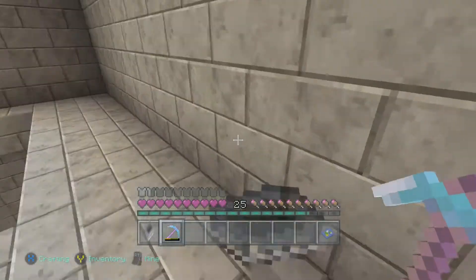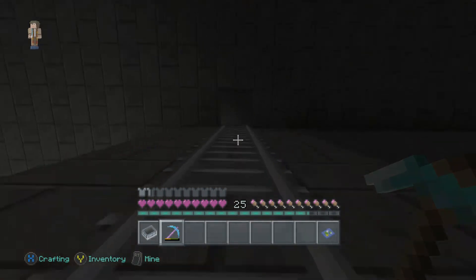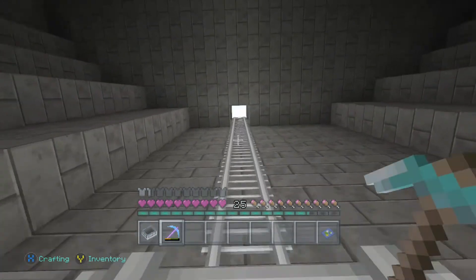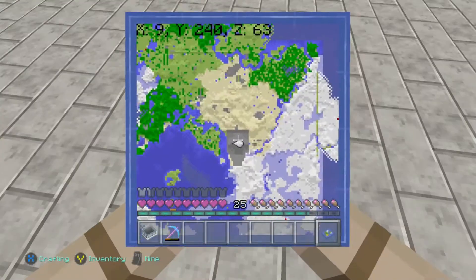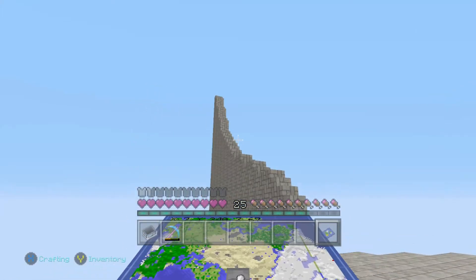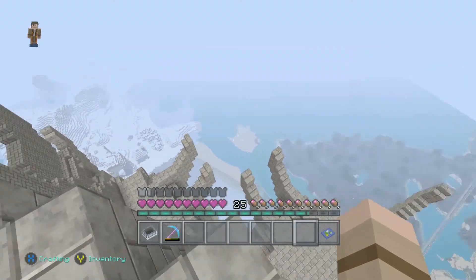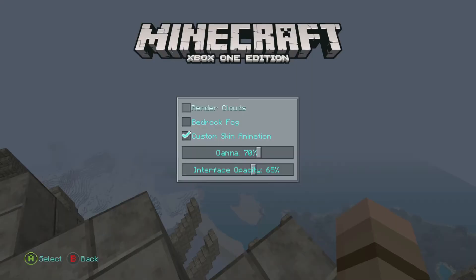We'll head on up the rail, switch to the ladders, and keep going up. So let's say we're pretty high up. How high? Well, this platform is at level 240, and the tips of the spikes are at the world height of 256 blocks.